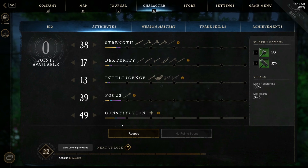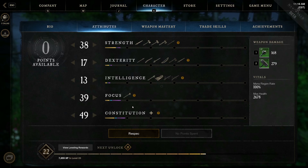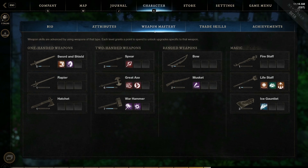Finally, you'll use Azoth to respec your weapon talents. While it costs gold to respec your character attributes, it costs Azoth to respec your weapons.